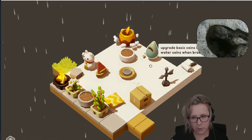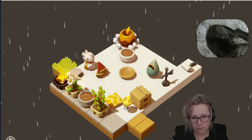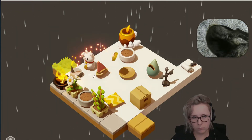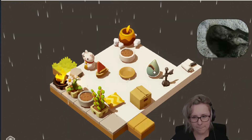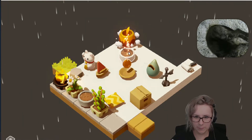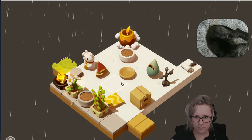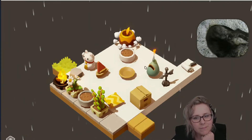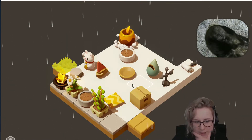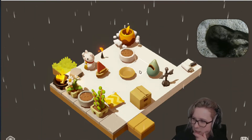Upgrade basic coins into water coins when broken. Is that going to give me two water coins — is that what that's saying? Yeah, I like the rain and I like dark mode too.